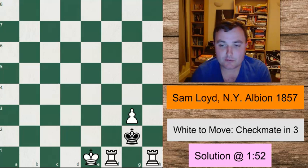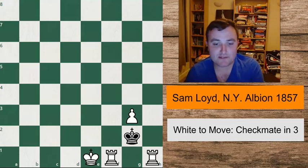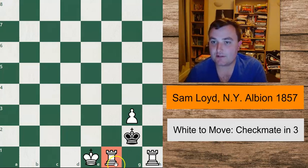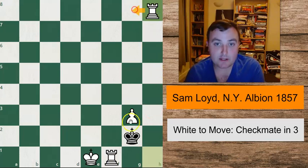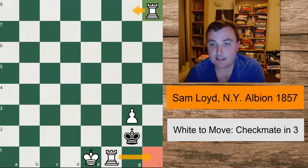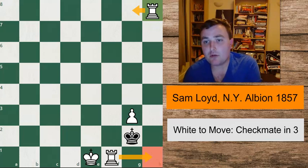You need to be very, very creative. One of the main challenges here is the rooks would love to give a sort of straightforward staircase type checkmate. One of the solutions you probably thought of was moving the rook up to h8, so you're able to do a staircase mate this way.